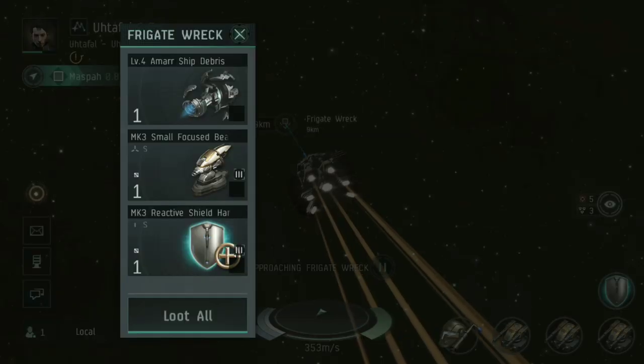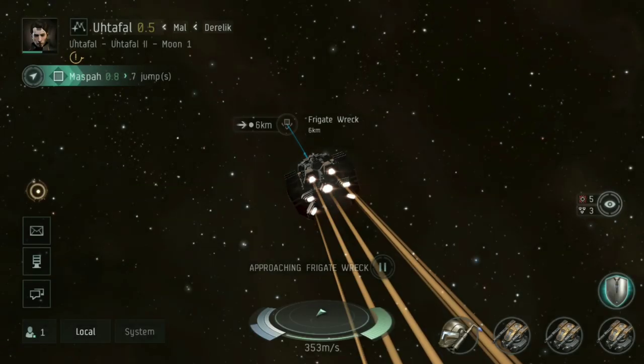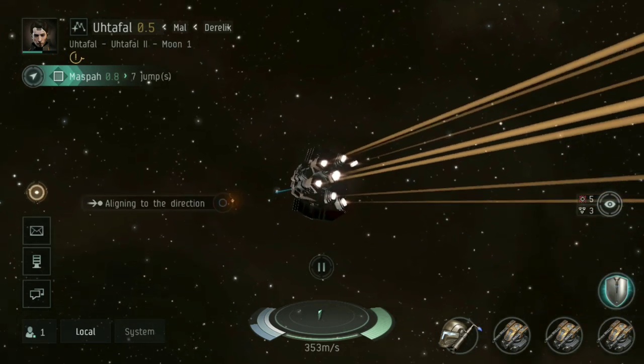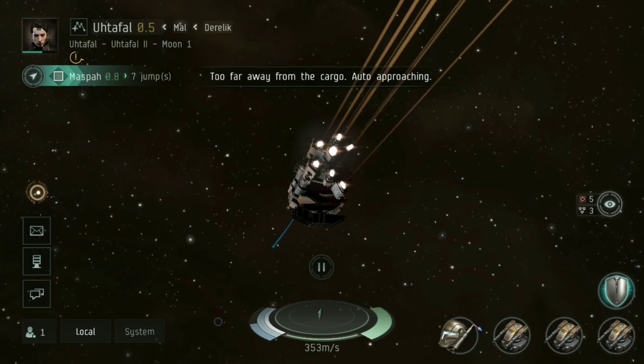Here we are just as an example of what dropped: a Marship Debris, a Mark III small focused beam pulser, and a Mark III reactive shield hardener. I can loot those and use any of these parts myself or go back and sell them on the market.